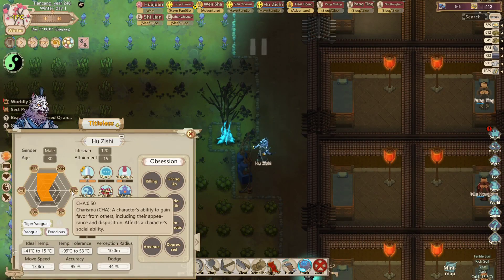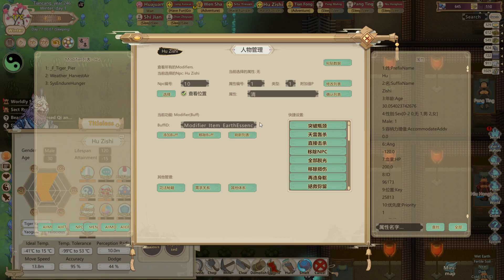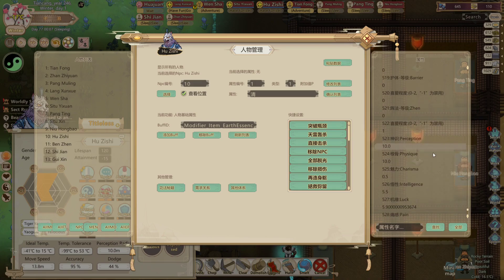As you can see here, my demon beast character has a low charisma. I want to raise it to 10 points. Don't forget to select your character. Now let's scroll down and search for charisma. Let's change the value to 10.